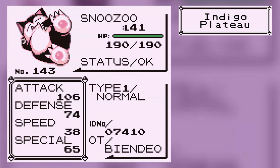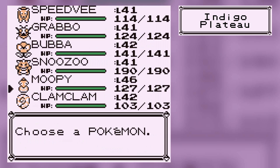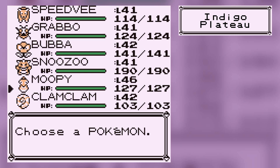We have Snuzu the Snorlax with a really good attack. He knows Body Slam, Amnesia, Rest, and Strength. He might be better with Hyper Beam, but we'll never know. We've got Moopy — unfortunately he's not leveled up, he's 9 levels away from evolving and probably not going to get that in time. He knows Wrap, Fire Blast — because Fire Blast would be good — and Dragon Rage.